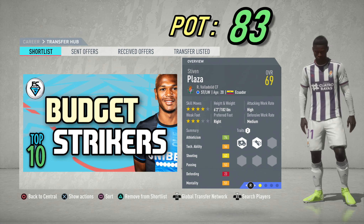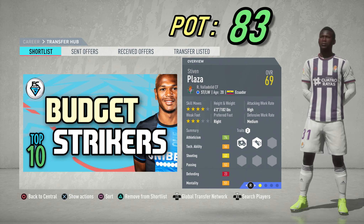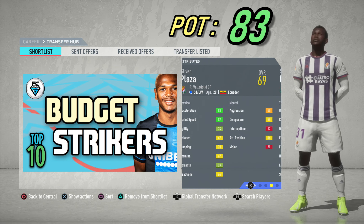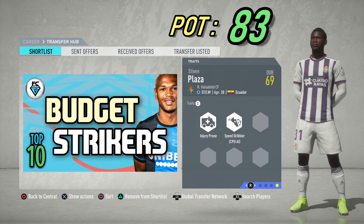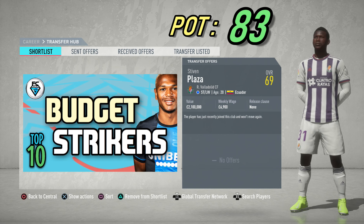Steven Plaza from Valladolid can also play left wing. He's 20 years of age from Ecuador with 4-star skills and a 3-star weak foot. He's 6'2 tall. He has an overall of 69 and a potential of 83. He's got good pace and good strength. Sadly, he does have the injury prone trait and he's not available to sign in the first transfer window.